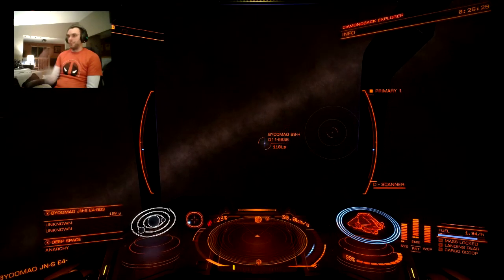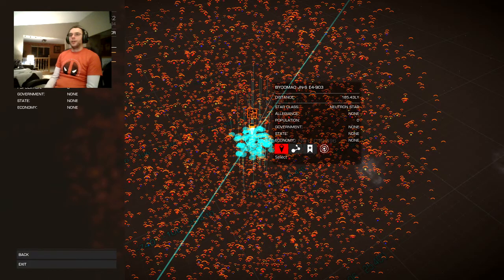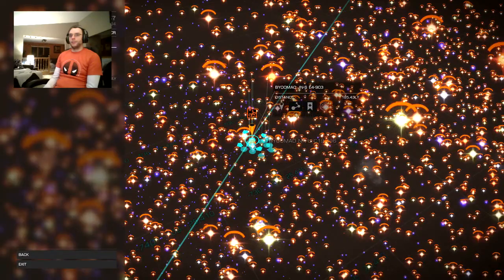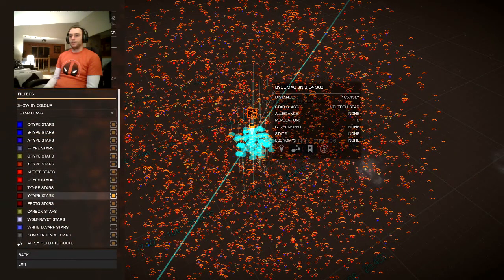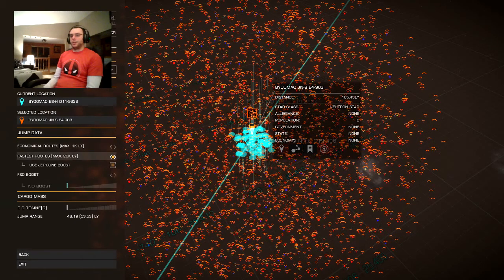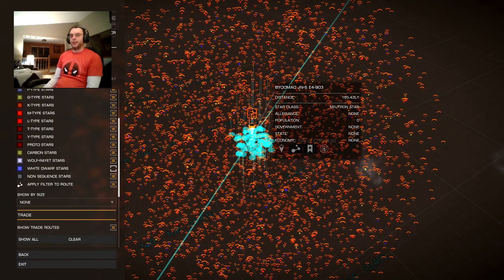My preference when plotting routes in the galaxy map for long distance like this is filtering and sorting by star class. I've actually taken out the white dwarfs, because when you use the jet cone boosts from neutron stars, white dwarfs still count but you don't get as much of a boost in distance. So we want the non-sequence stars, which are the neutron stars. Take the white dwarfs out, and when you go to plot make sure you've got fastest route, use jet cone boost, and the apply filter to route option.